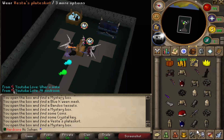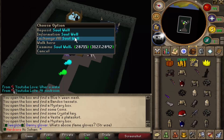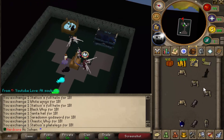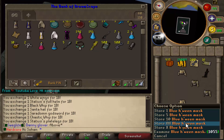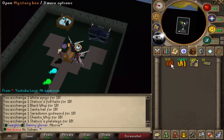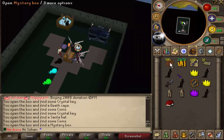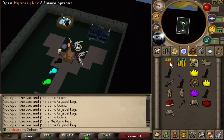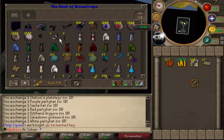From our first inventory we managed to get a Santa hat, white wings, gold dagger, yellow party hat, and 200 crystal keys. You can exchange pretty much some of the stuff here, and the rest I'm just going to bank — tassets, blue Halloween mask, Statius, and a death cape. Let's continue opening them.